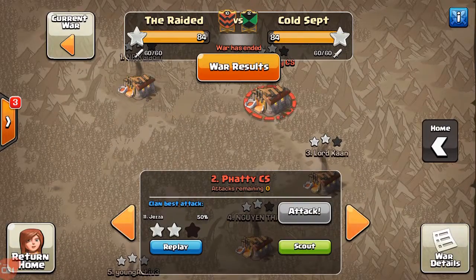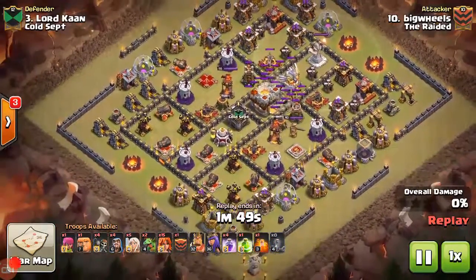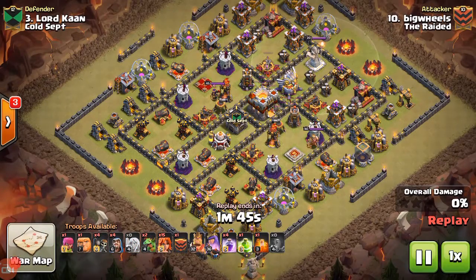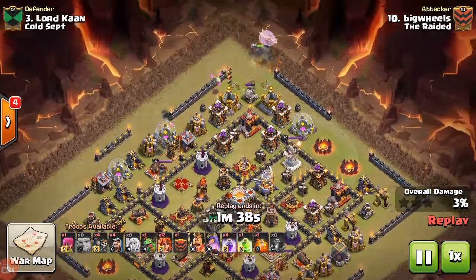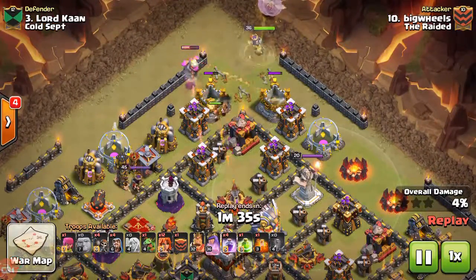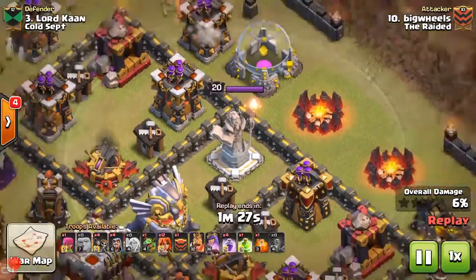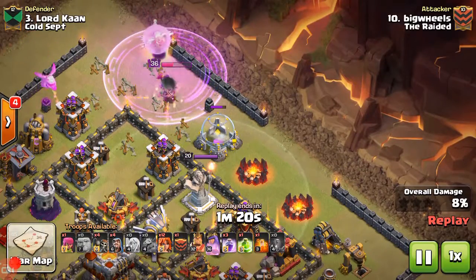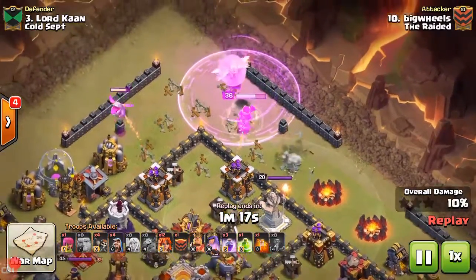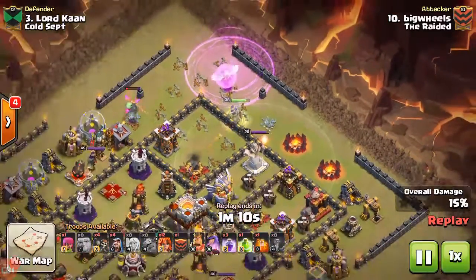Our next attack is Wheels hitting on their number three. He drops the earthquake and starts his queen walk up in the north. He drops a couple valks down on one side because he wants to push her down towards the east, cutting a funnel across the entire base so he can enter with his valks right at the grand warden. A bomb gets one of his healers but it doesn't really matter. He drops a baby dragon on that archer tower to get it down so it's not firing on his queen. He has the rage down for her and just pushes her along the wall.